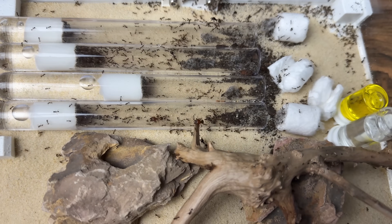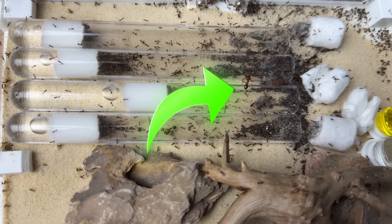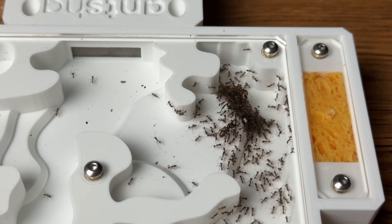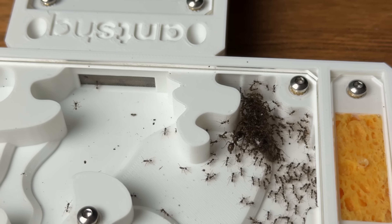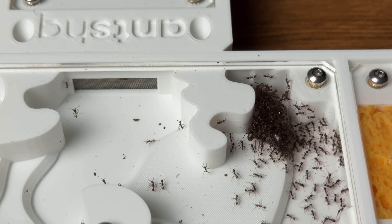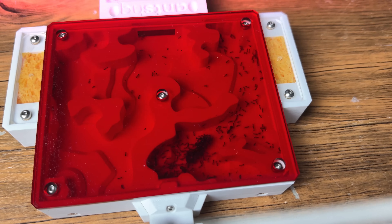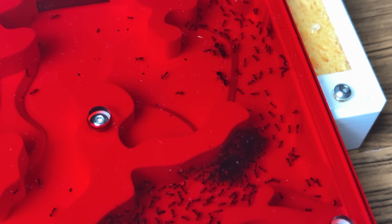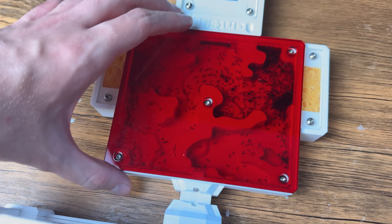After feeding the ants I noticed something crazy — I initially thought I spotted the queen, but I was wrong. The queen had somehow gotten to the nest without me seeing, and look at the size of her. The reason I couldn't see her before is that she was completely covered by ants, so it just looked like a pile of ants, but under them is a giant queen. She was moving further into the nest for safety from the attack, and as she moved all the ants covered her to protect her from any threats — they basically make a shield.